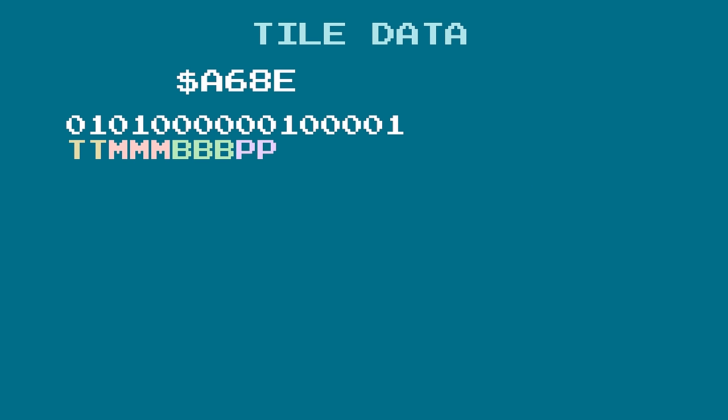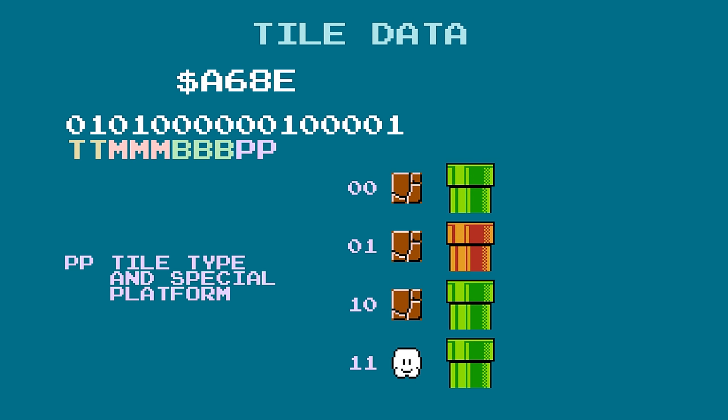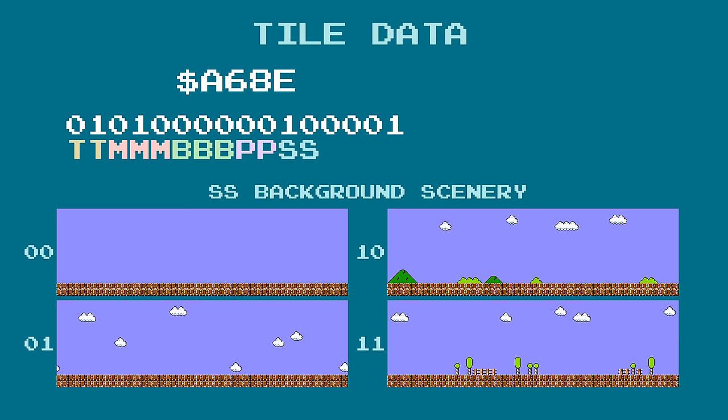The highest 2 bits of the second byte assign properties to the level and determine what the special platform will be. The default floor block can be the orange rocky brick or clouds, the pipes can be green or orange, and the special platform can be the tree, the mushroom, or the bullet bill cannon. There are only 4 different combinations, so you can't mix and match these options. The next 2 bits determine the background scenery, which can be nothing, clouds, mountains and bushes, or fences and trees. The last 4 bits of the header control the initial floor pattern, which we'll cover later.